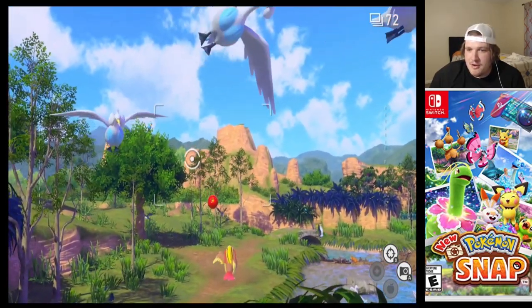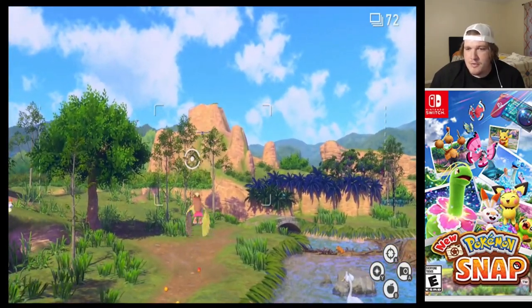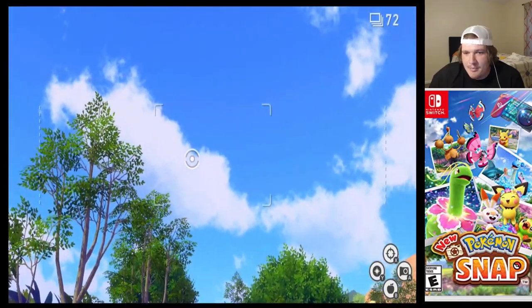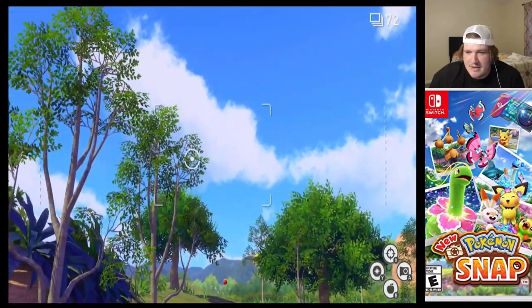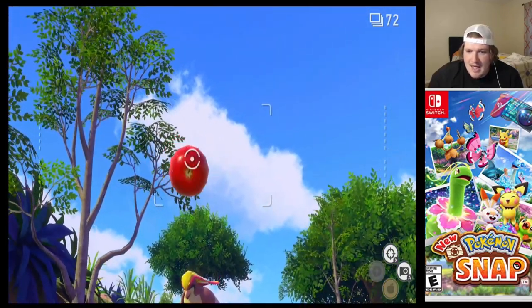So you see that Pidgeot right there? You've got to make that Pidgeot want to munch on a Magikarp. So what you've got to do is you've got to chunk some apples at it, chunk these berries at it, and once you hit it, you'll be able to make it happen.